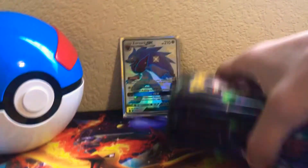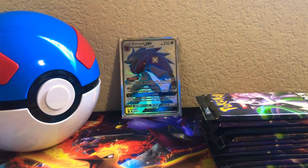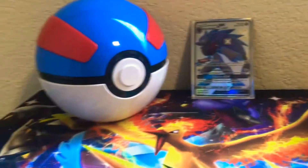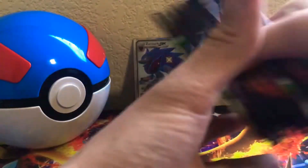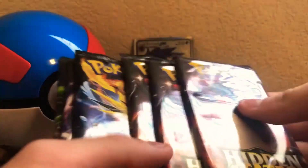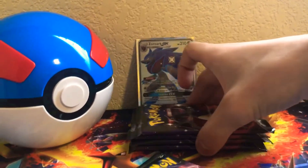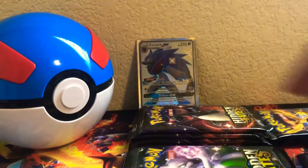We got ten boosters. This is going to be a pretty long video, so you might want to grab a bag of popcorn or a snack. We got a great ball here for the background. They gave us four Charizard, three Mewtwo, one Mew, and two bird trios. We're going to open them like we did the big boy box, but this comes before it. First booster — let's see what we can do. Start us strong.